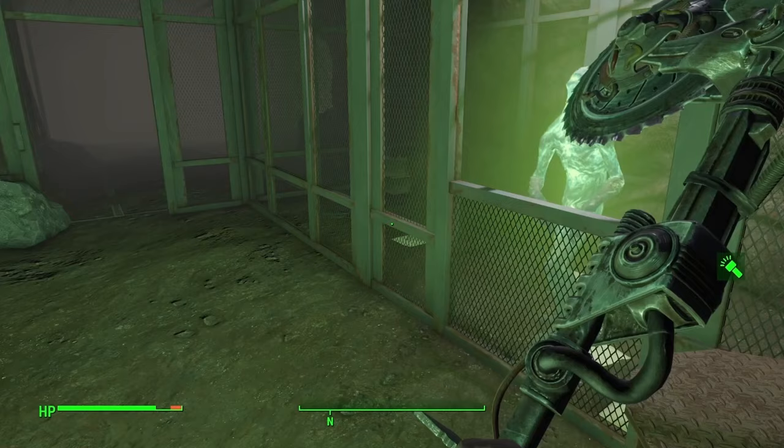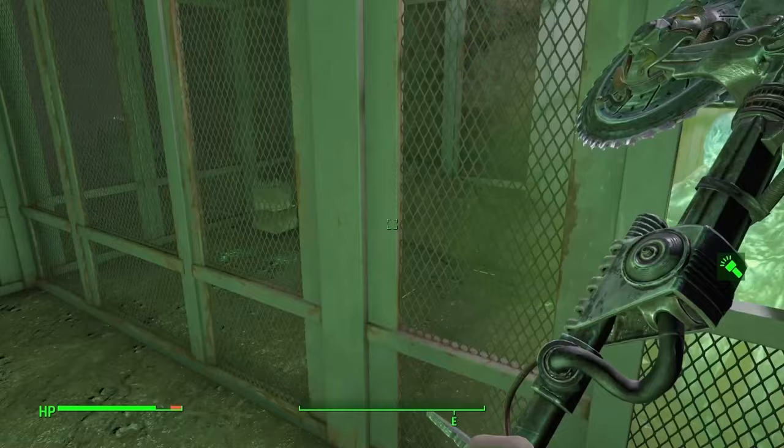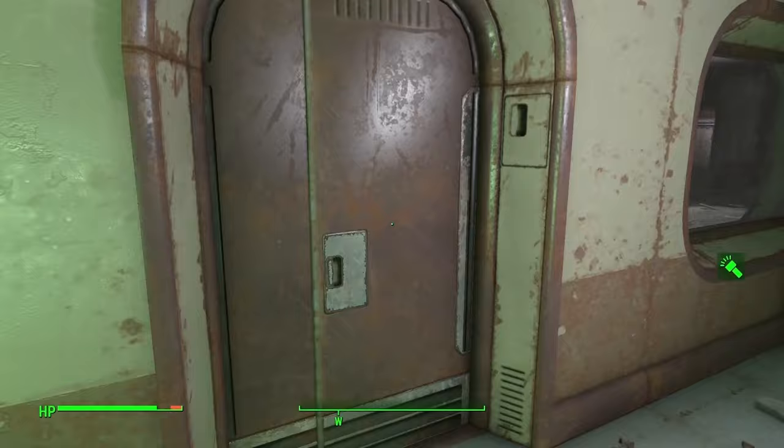The feral ghoul sees you and appears to be docile. So is she the real one? She doesn't have dialogue — the dialogue changed, but I missed it. We'll come back later. This is the last room requiring a terminal; there's also an expert lock.